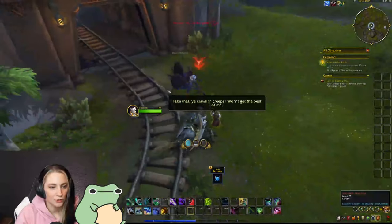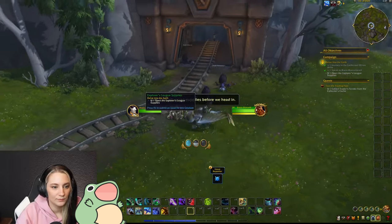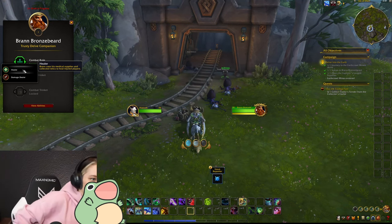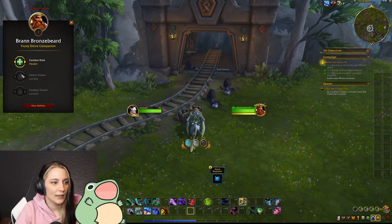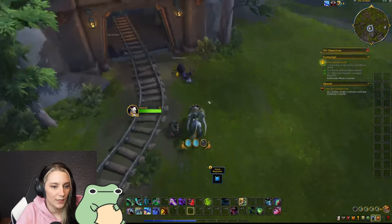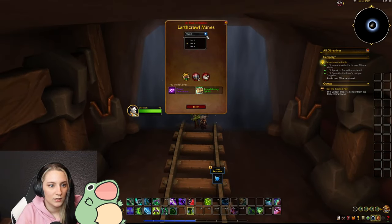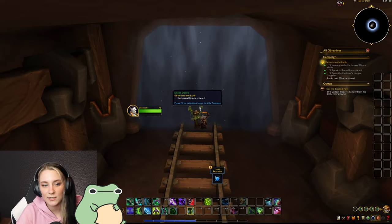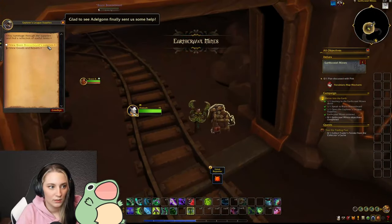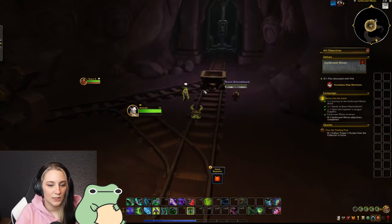The Delves is a new feature in The War Within. You can compare it a bit to scenarios from Mists of Pandaria or Torghast from Shadowlands. You can go alone or with other people, and there will be different difficulty levels. There's one item in there that's probably going to be important for the late game, and there were even ideas around giving tier gear in Delves. What you do is basically follow a quest, kill some mobs, click on items, and manage your way through with different affixes. You can also get buffs from extra items similar to those in Torghast.